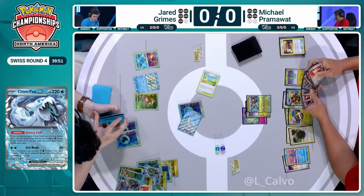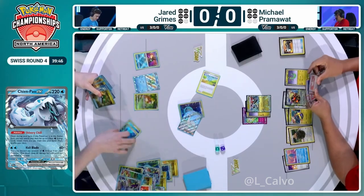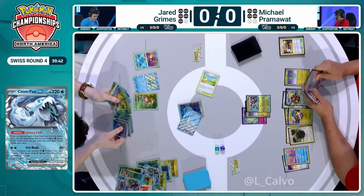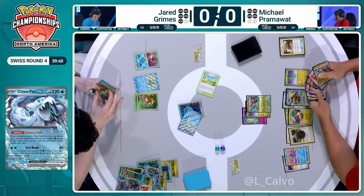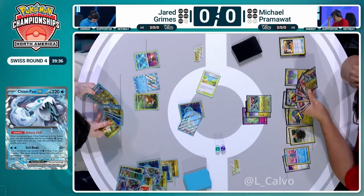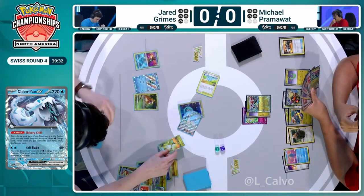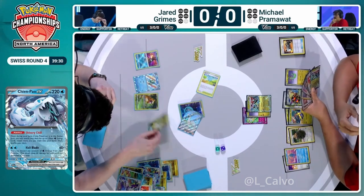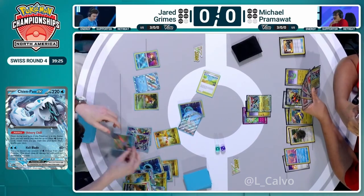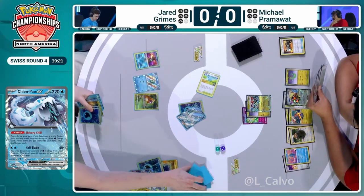It's really not out of the realms of possibility that Jared can at least KO this Dragapult back and remove the Neo Upper Energy, which is a big deal. But Jared also needs to establish more Frigibax, and the issue is they all have 60 hit points. The only one you can evolve this turn has 70 hit points. So you need to put two 60 hit point Frigibax back down on this bench knowing one could just be fodder. If you don't do that, you could run out of Baxcalibur, and the deck doesn't work without Baxcalibur. So here comes a search for one Frigibax and two Baxcalibur.